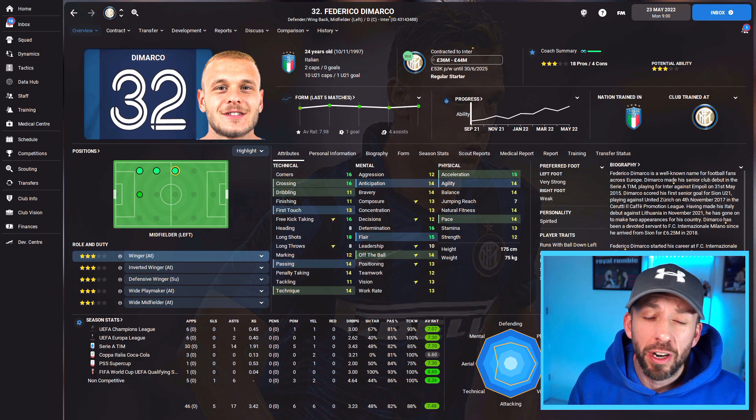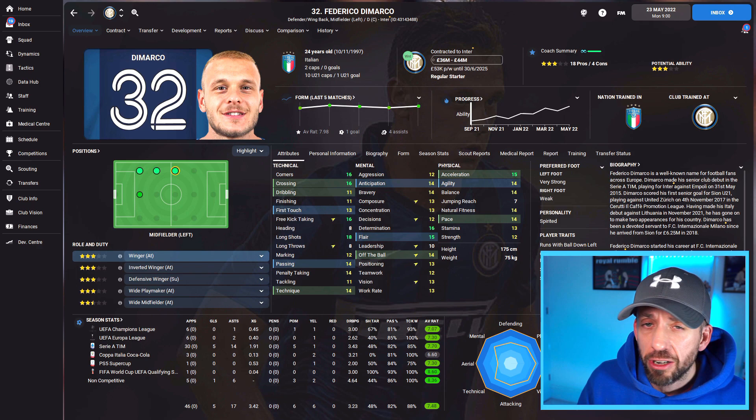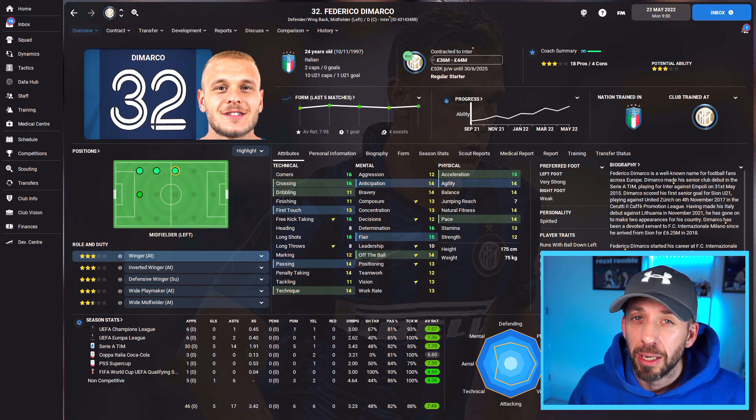You kind of need to think of your wing back as a winger, so look for those attributes you'd look for in a winger. For example, in my Inter team I used Federico Di Marco — you can see on his player position map he can play anywhere down the left, with winger-quality attributes going forward: the crossing, the dribbling, the decent pace, the flare. But he's also got some handy defensive attributes as well.